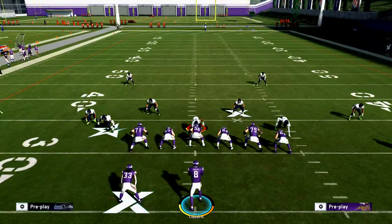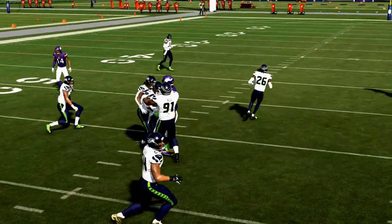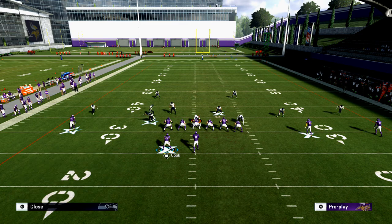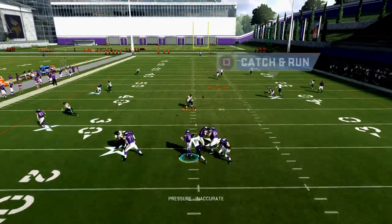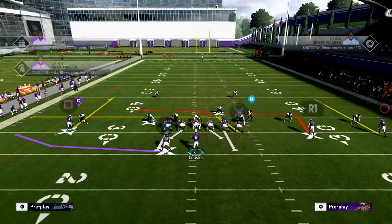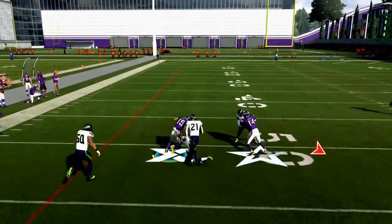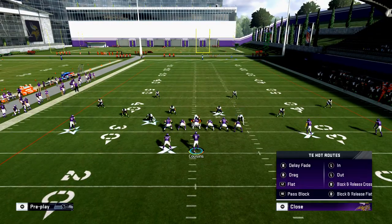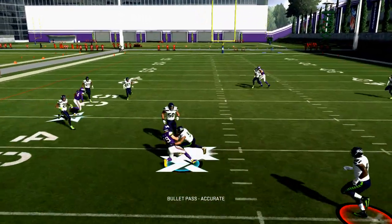Against most coverages, Adam Thielen's route will get open against motion — you get that wraparound animation. One adjustment to consider: if they're man-aligned and pressing, I need to see if it's truly an unbumpable route. He's not unbumpable but he gets an inside release. So now I know — if there's any chance of him getting pressed, if I put him on a simple motion he won't get pressed and I can snap the ball and he gets that nice cut. You can build an entire offense around that route. Peyton Manning did it — it's called the levels play, a very simple high-low concept.